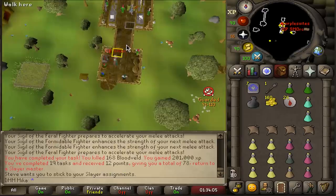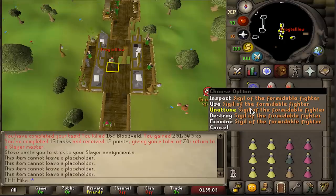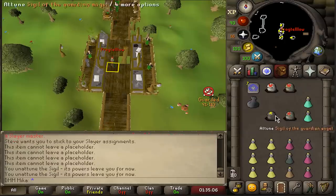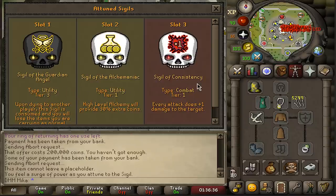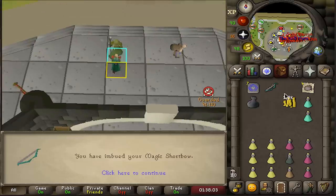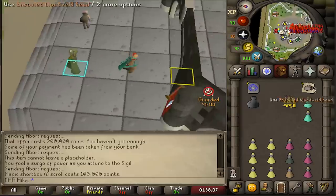Since we're going to be questing, I'm unattuning the sigils of formidable fighter and fatal fighter, and attuning the guardian angel instead. So the loadout is: guardian angel, alchemaniac, consistency. Let's get ready for questing. I forgot to record but quickly bought an upgrade for my magic shortbow and I'm going to buy a couple of runes and an accumulator.